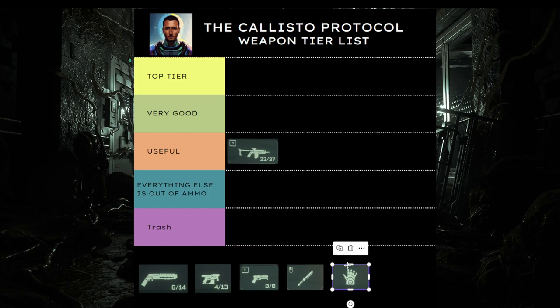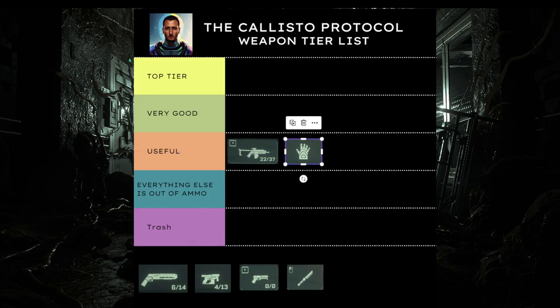The GPR is also useful, especially when it comes to bosses and you have to throw those bomb canisters. It's useful, especially when you can just keep range and throw those canisters at enemies. So it's good.